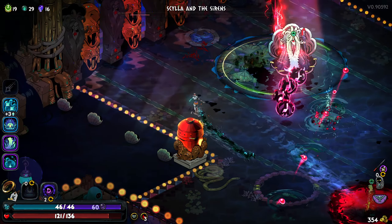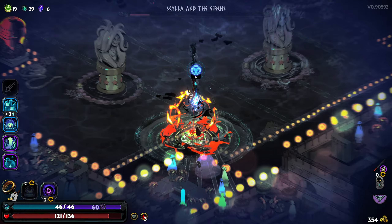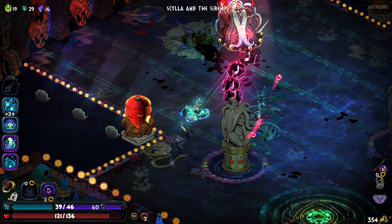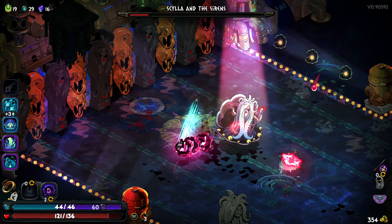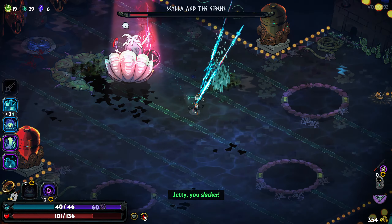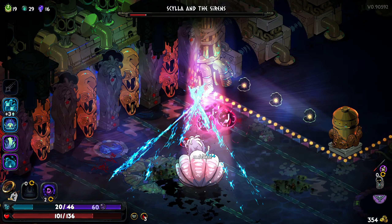If you've been watching content on Hades 2, you probably don't need me to tell you that Aspect of Pan is super powerful. It's also really beginner-friendly because it works quite similarly to Aspect of Chiron for the bow from the original Hades game, where you drop your cast to essentially mark enemies, then fire off your special — the daggers seek the enemies within your cast.